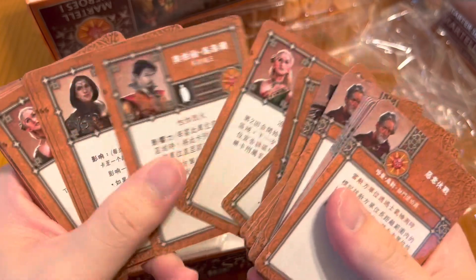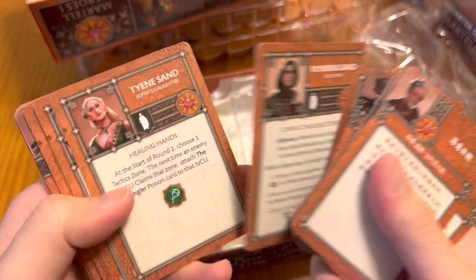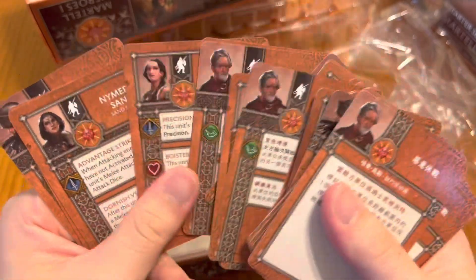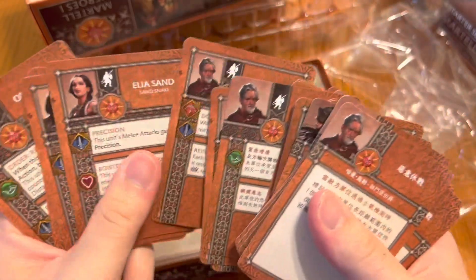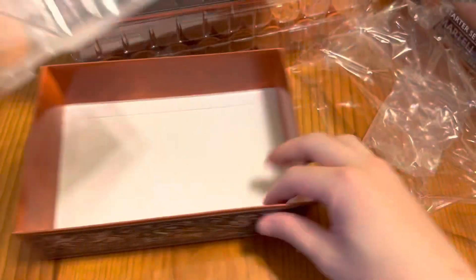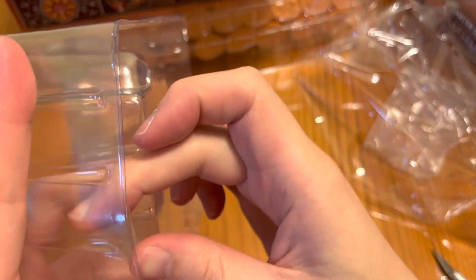We've got Nymeria, Tyene, and Oberyn. These are the two oldest daughters of Oberyn, and we've also got Nymeria Sand. If I recall correctly, the order is Obara, then Nymeria, then Tyene, then Sarella, and then Elia — Elia is the fifth one.